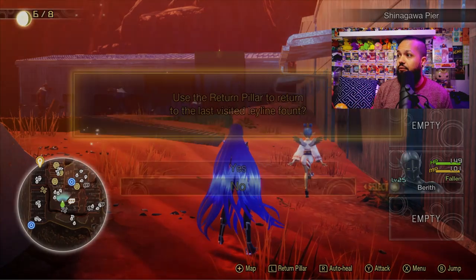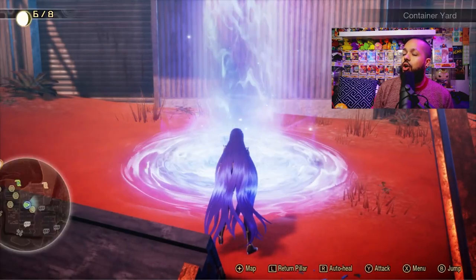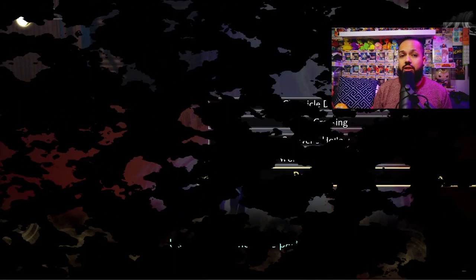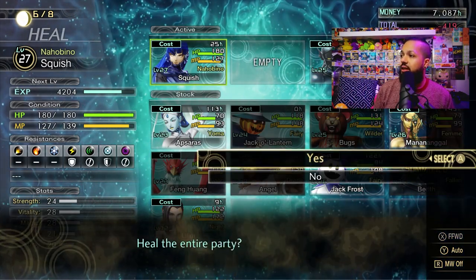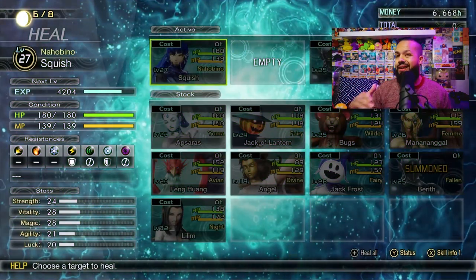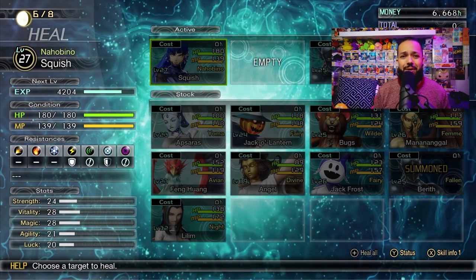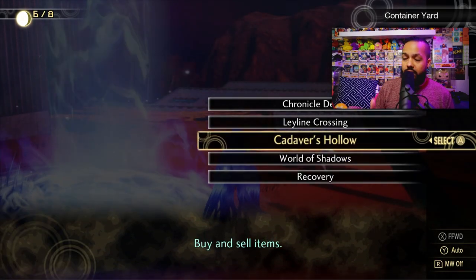The other way to recover your HP and MP is the ley line. When you go into the ley line you'll have the recovery option, which restores both health and MP. If you hit 'Heal All,' right now it costs 419 Maca to heal the entire party. As you get later in the game, it costs a lot more Maca, and Maca becomes hard to come by — things get expensive.